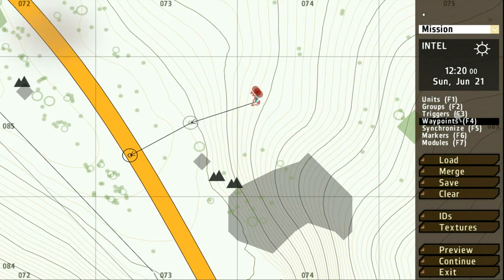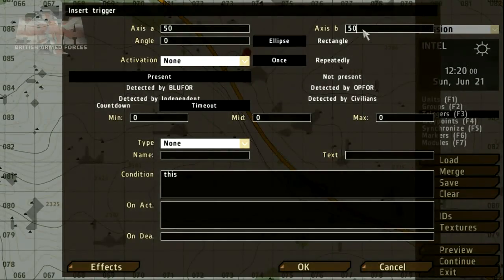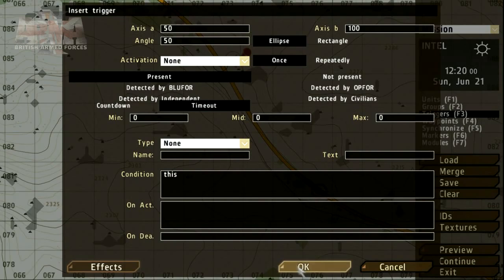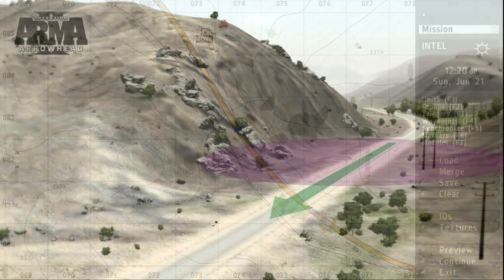To get the Op4 group to move at a particular time we can use the triggers and synchronization tool. Let's place the trigger on the patrol's route. The trigger interface allows us to set the size and angle, and other parameters can be set — for example, to indicate that the trigger has been activated we can play some music. We need to link the trigger to the group which will activate it: using the groups tool, drag from the trigger and drop on any group member. Then using the synchronization tool, drag from the trigger and drop on the waypoint. This enables us to sync the Op4 ambush and start the group's progress along its path of waypoints.